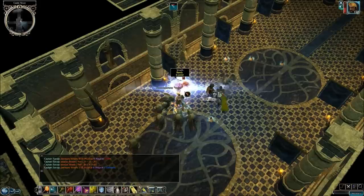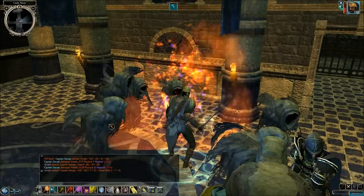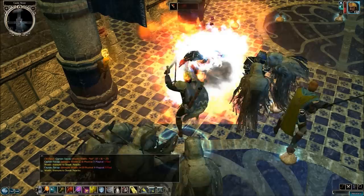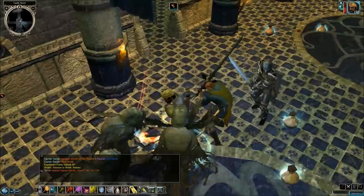It looks like the other vampire was killed off by N'Val and the other guards. N'Val can't die — they set him up so that he can't be killed during this battle, so he can take as much damage as can be dealt out and nothing will happen to him. These other guards, however, they can be killed. Looks like we got one guard who hasn't been killed yet.